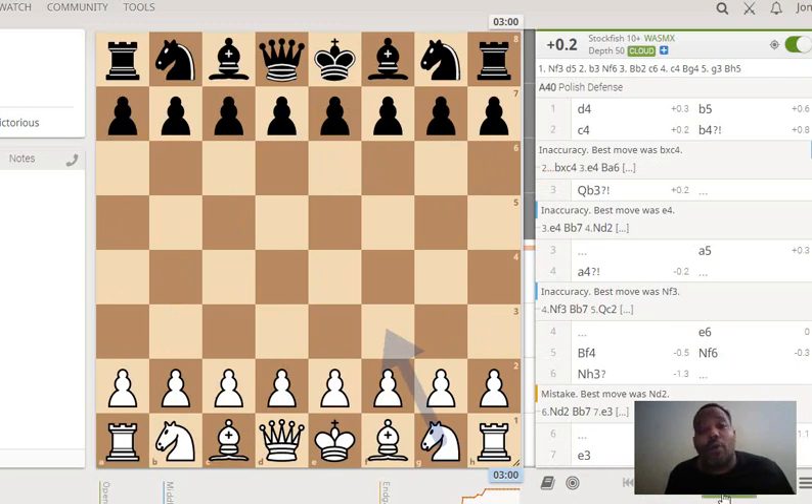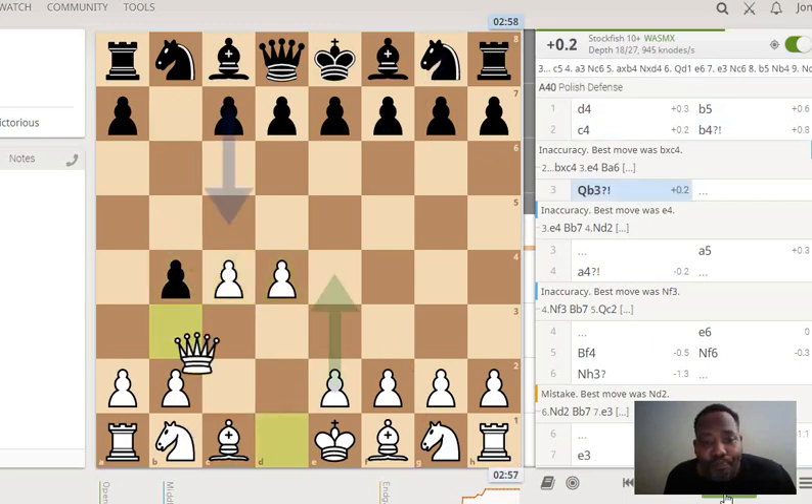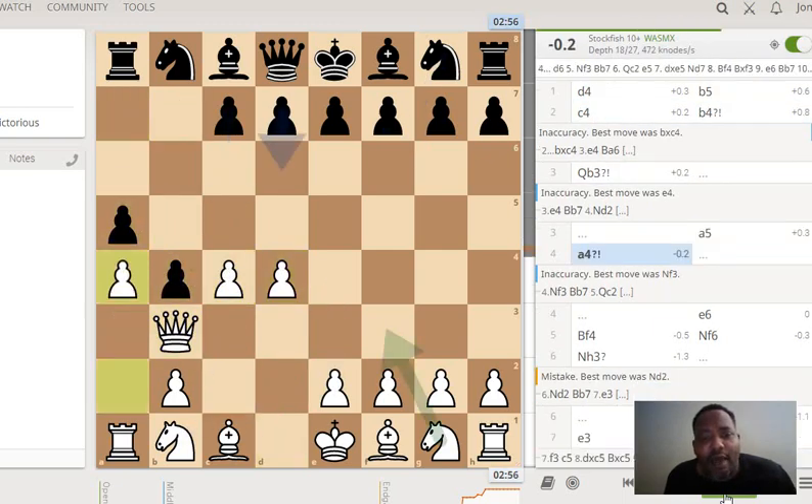Black plays the Polish opening — this is a pretty good opening, especially if you have a strong endgame. The next time I play I'm going to play the Saragossa, which is a very old unorthodox opening where you actually bring the Queen to c2. This resembles it a little bit.